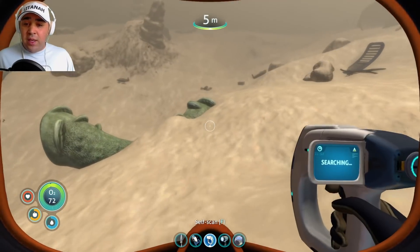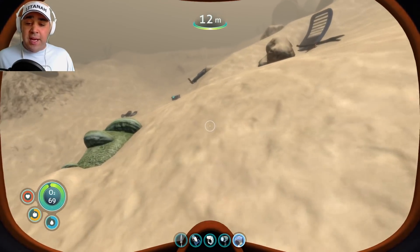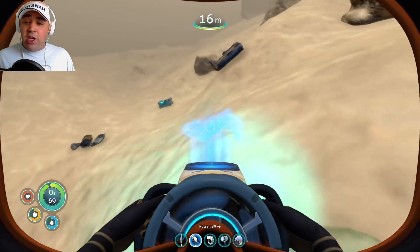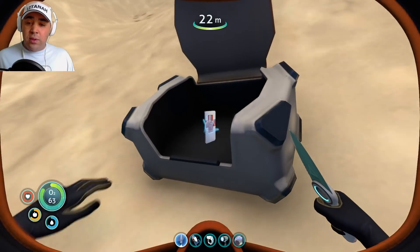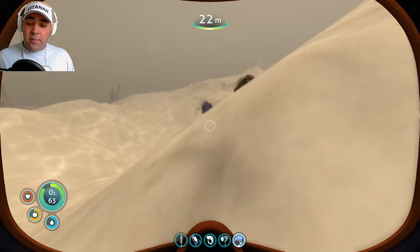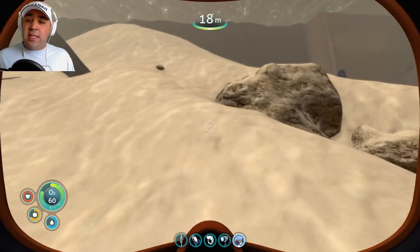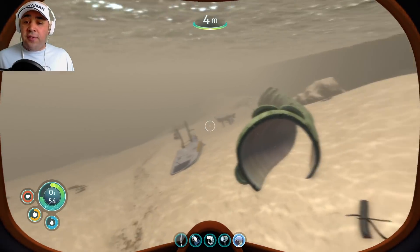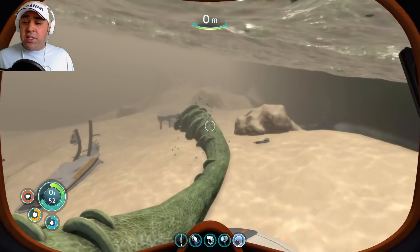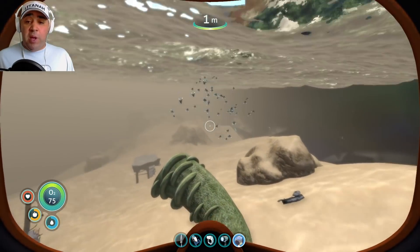I never got this far in the old game when I used to play it. But it makes perfect sense - a lot of the salvage is going to be around the Aurora, right? Let's get a med kit. What's with all the bubbles - maybe it's the ship sinking. I hope it doesn't explode again. Is that a thing?